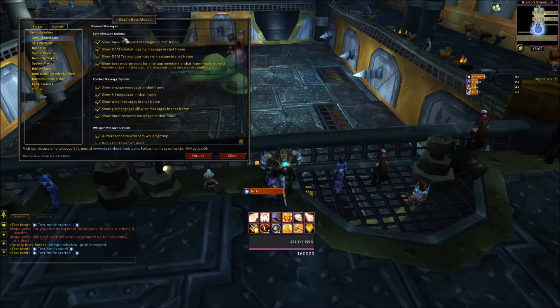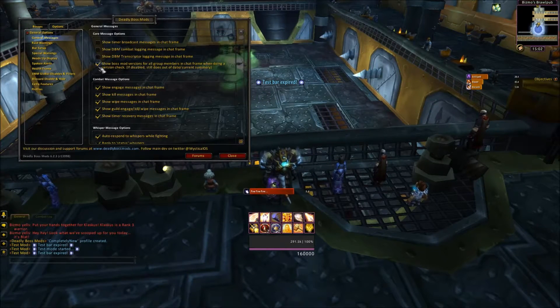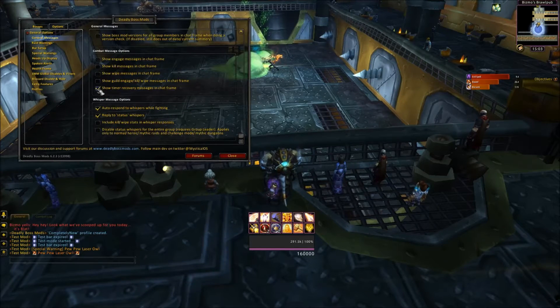General messages — show timer broadcasted in that text frame right here. Don't really want that. Show kill messages? Engage messages? I'll disable all of this. Show timer recovery messages — I have no idea what that is, so I'll just disable it.